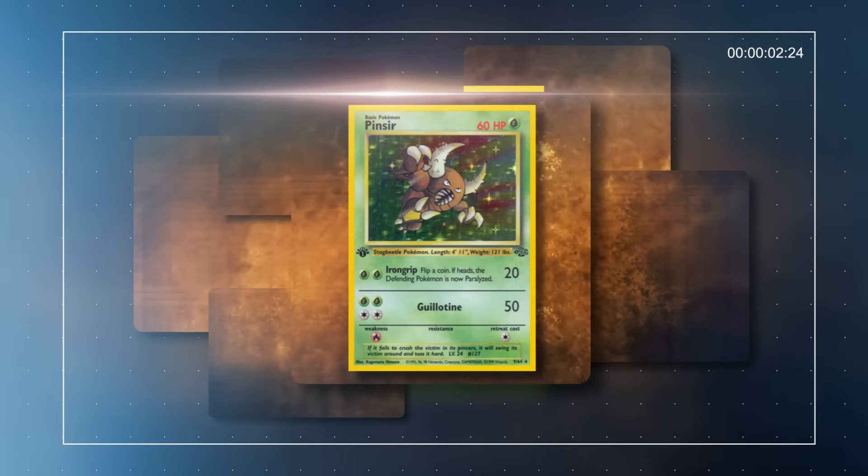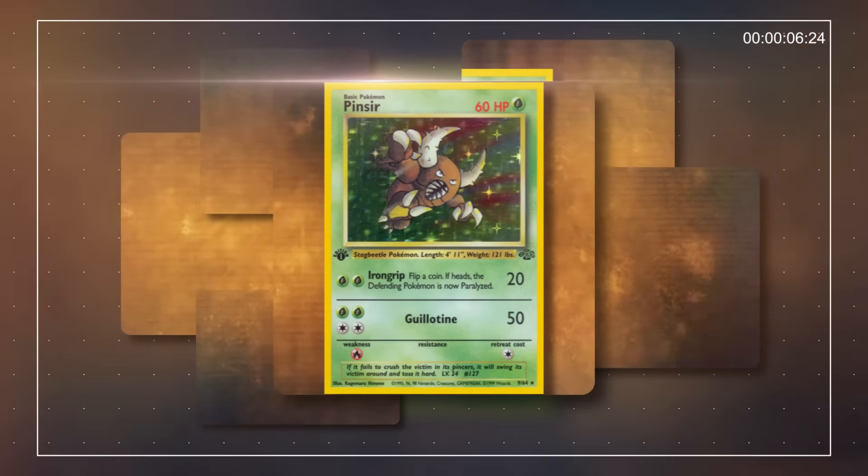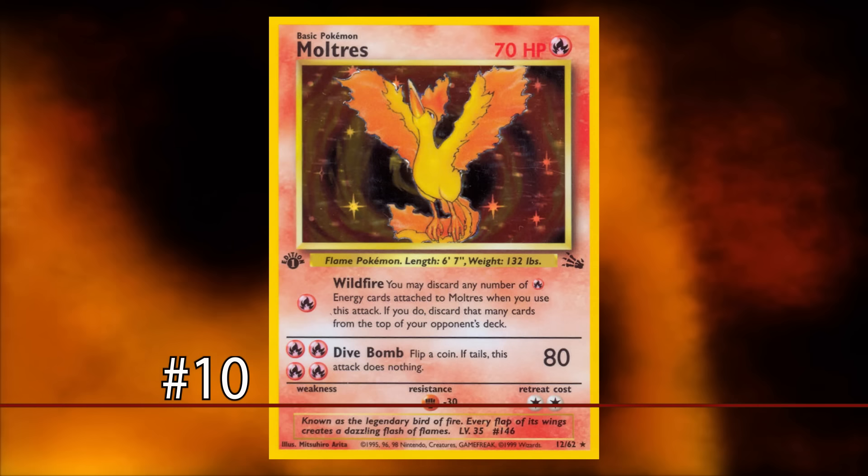So today we're going to be looking at the cards from the Base through Fossil format that were historically underrated or have small niches that players just didn't catch on to. And starting off at number 10, we have Moltres.